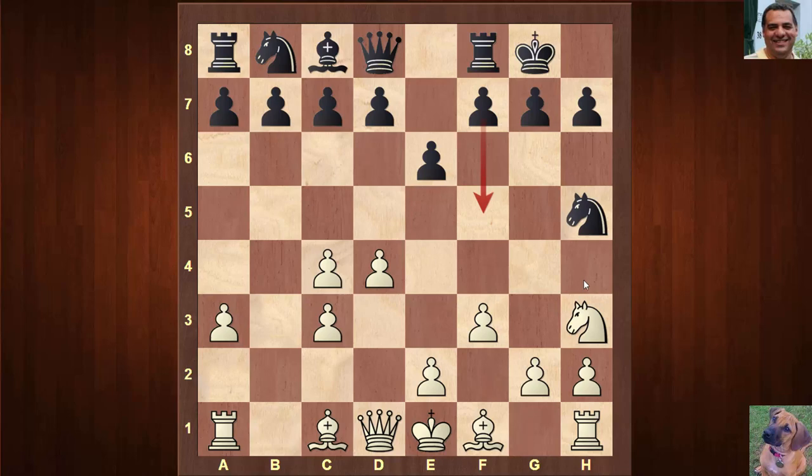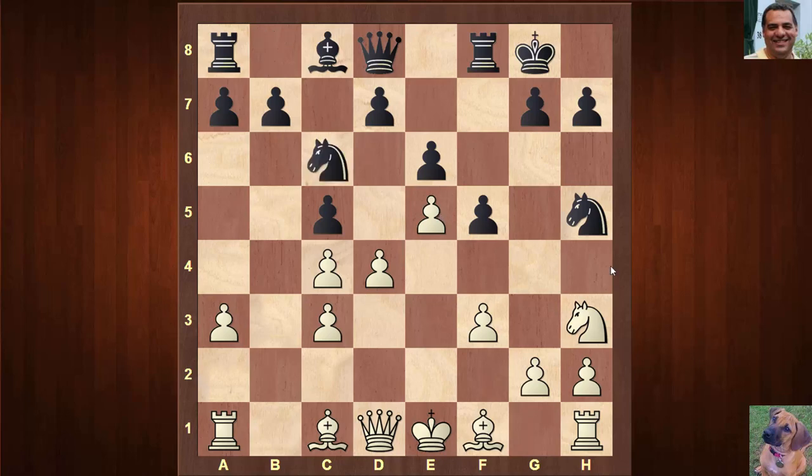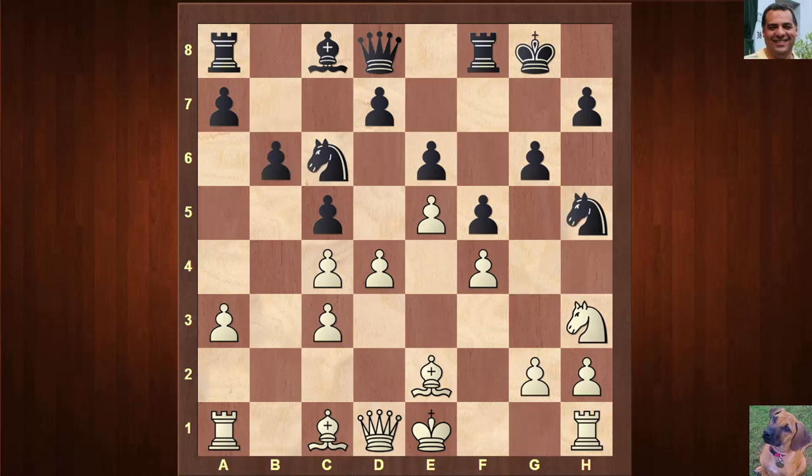Black plays f5, we see e4, c5 — black is trying to keep the center closed and locked down. White now plays e5, gaining a nice space advantage in the center. After knight c6 we see f4, which opens up the queen attacking the knight. Black plays g6, supporting the knight and making knight g7 possible. After bishop e2, b6 is played.